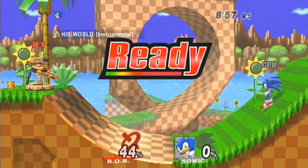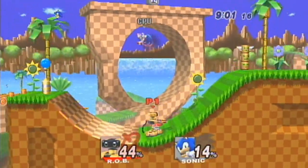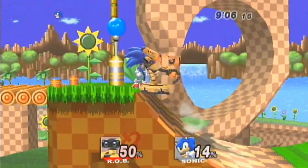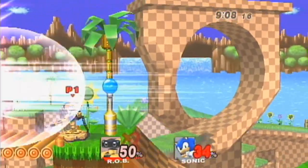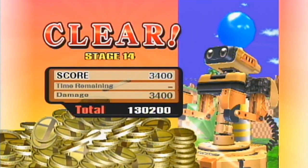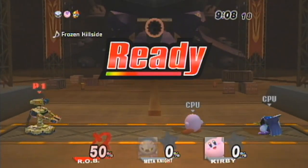That stupid F-Zero racer. Let's go! His world! Oh, that was easy. Yeah, that's the thing — you can actually KO Sonic pretty easily just because of his weird stage boundaries, but still. Gotta be careful anyway. Okay, Kirby Trio, don't mess me up too much. I wanna say this is a decent stage for R.O.B., though.